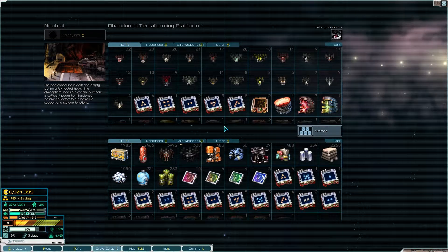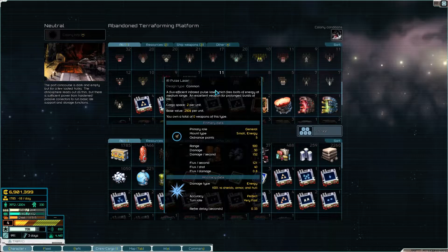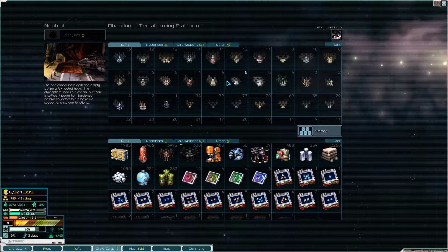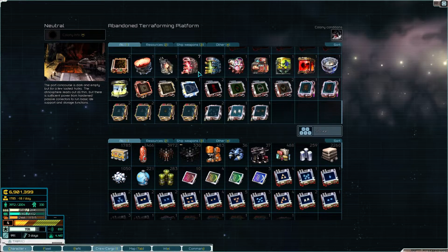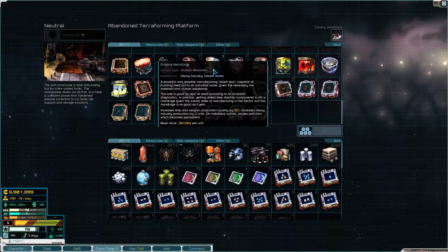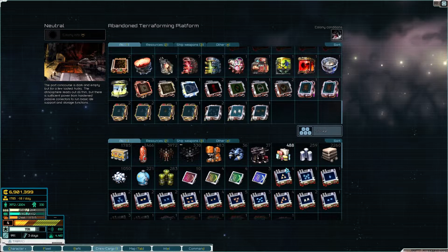Welcome back to episode 47 of the series. If you like what you see, hit the buttons down below. We're gonna get right into it. I said at the end of last episode I'd go into all this and sort it all. I did my best — it's not perfect — but a lot of this stuff I want to get rid of. We have seven corrupted nanoforges and one pristine. I'm really surprised we only have one, but that's okay.